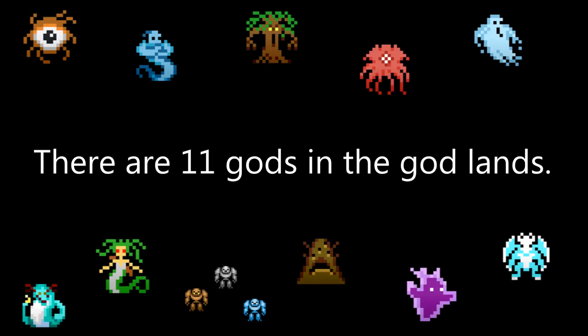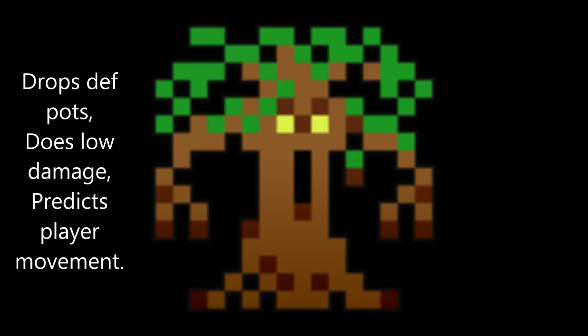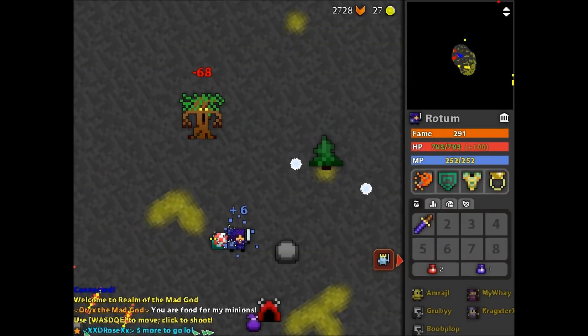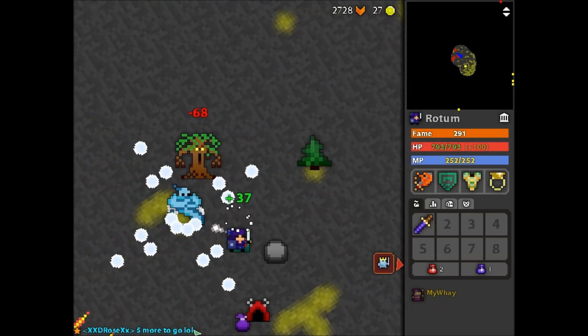There are 11 beautiful gods in the godlands, all dotted around this lovely photoshop picture. The Ent Ancient drops def pots — it does low damage but it predicts the player's movement. Here is movement prediction in action — look at that prediction.